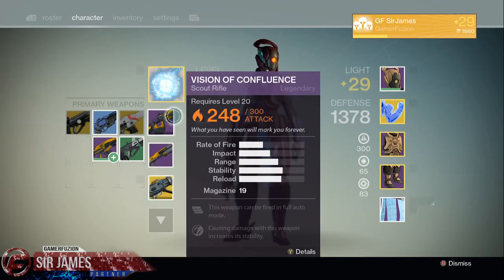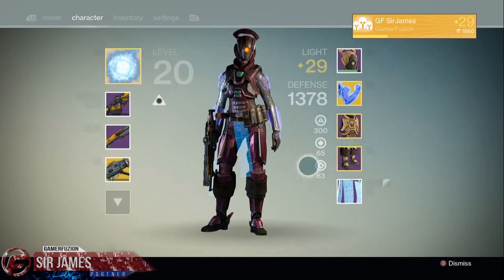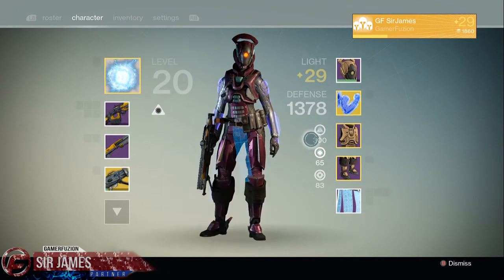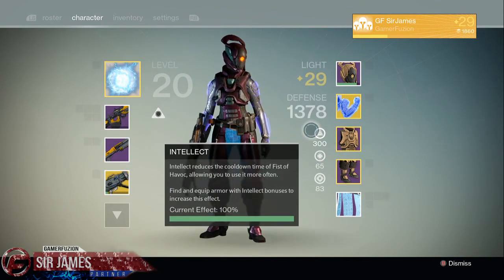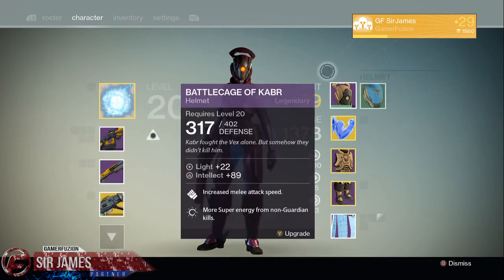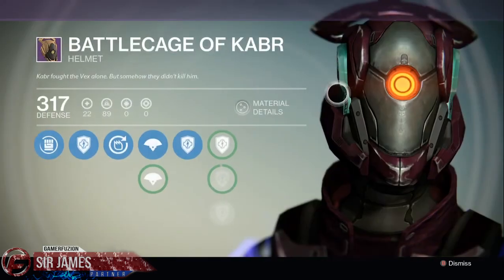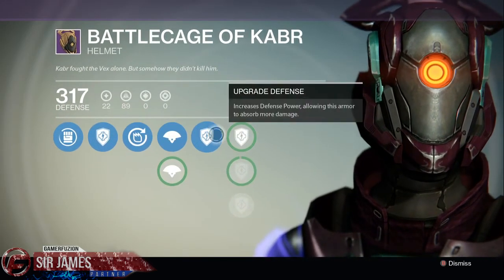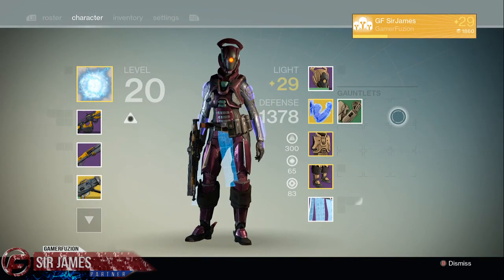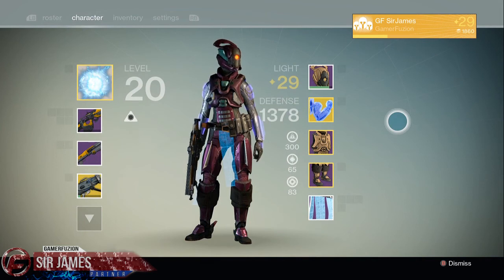That's pretty much how you go about it. You can also get weapons from the raid — I got a scout rifle and a shotgun as well. All you need to do is go for option one or option two, save up enough materials, and that's how you get to level 30. I should be back hopefully by next week to show you guys my level 30 character as proof. If you have any questions feel free to leave them in the comment section below. My gamertag is GF Sir James and I am on Xbox One within Destiny.